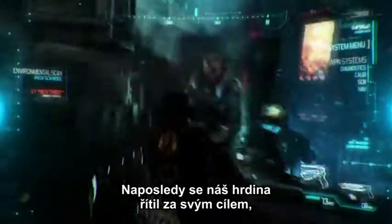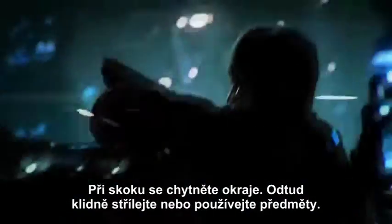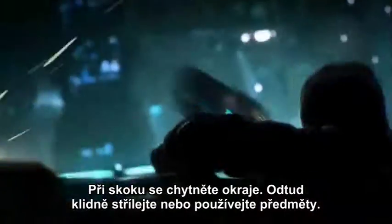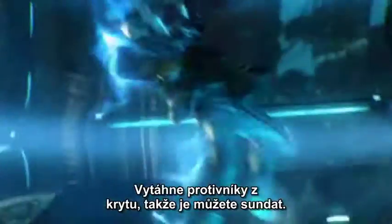Now when we left off, our hero Killian was chasing after this target who has the ability to teleport. But Killian has a lot of cool abilities too. He can jump, he can grab edges. When hanging, he's able to shoot over the edge, he can throw gadgets. This is actually another favorite of mine called the Gravity Wave that will pull enemies up from cover, exposing them so you can take them down.